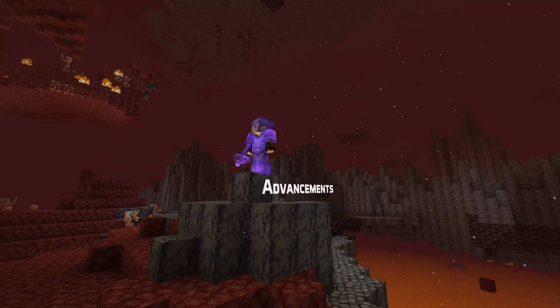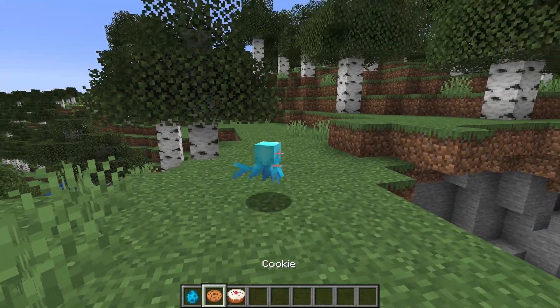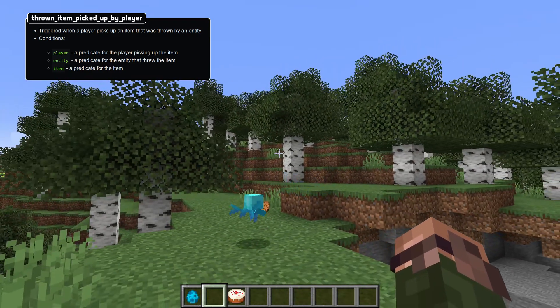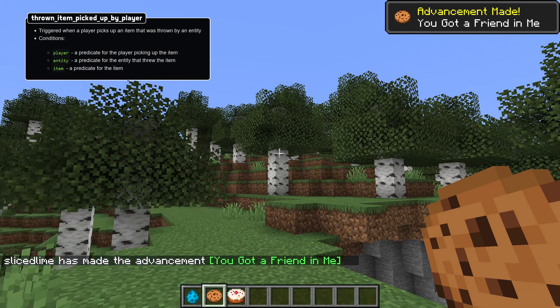Let's start with new advancement functionality. The item_delivered_to_player trigger has been removed. Instead, there is now a new thrown_item_picked_up_by_player trigger. This trigger has three available conditions: player for the player picking up the item, entity for the entity that threw the item, and item for the item getting picked up.